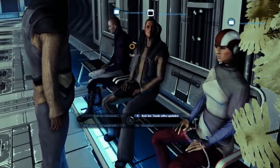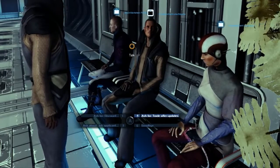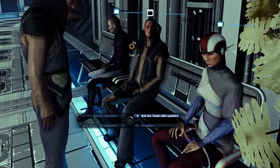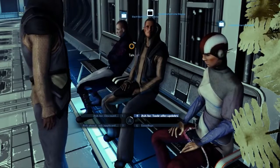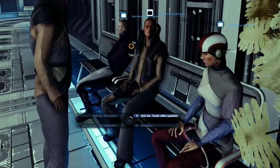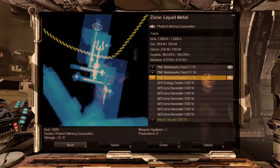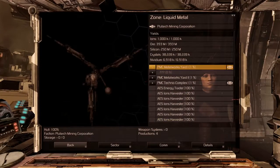One new reward in this game is now the Trade Agent. You hire people aboard a station and they will always keep your Trade Computer up to date with information from that station. This also includes new offers and not just those that were available when you were near the station yourself. All stations where you did this will then have an eye icon in the map.